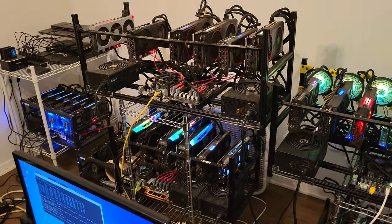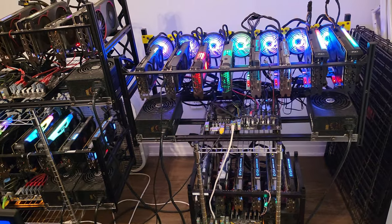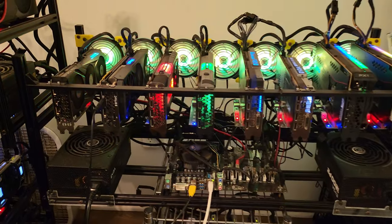Now let's check out my mining rigs. Most of the GPU rigs are mining on NiceHash and the chia farm utilizes hard drives to farm chia. The GPU mining rigs on NiceHash are mining Kaspa and converting it to Bitcoin for me.